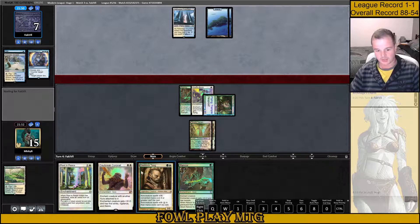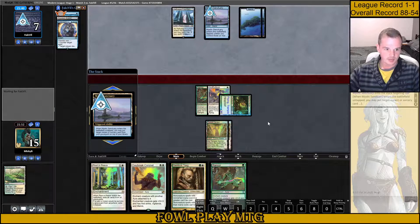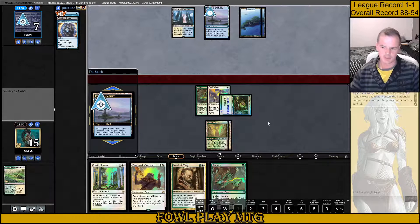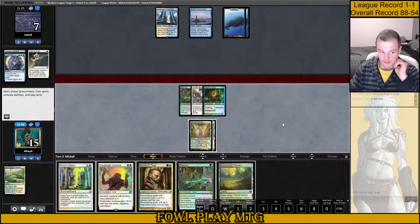We also want to resolve Gaddock Teeg to protect against Terminus and Supreme Verdict and Big Teferi. There's the Mystic Sanctuary — getting back that Opt. Does that mean they're a Terminus deck? They've got to discard something. Alright, they discard Path to Exile.